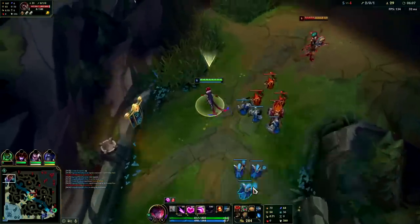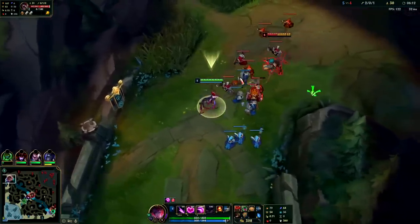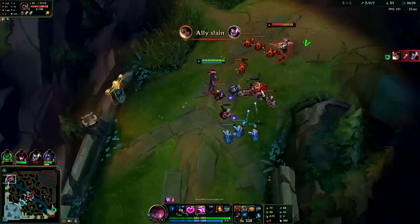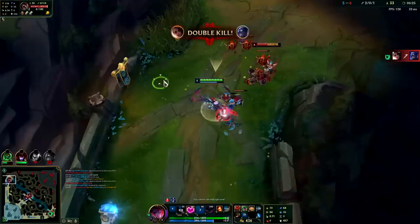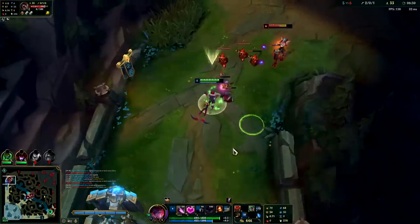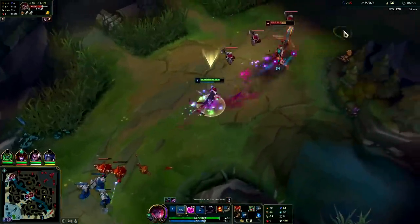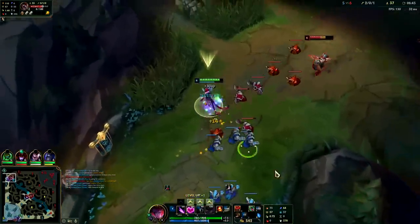You can kind of freeze waves on Evelynn, but you can't really poke the enemy if you're gonna freeze — that is the thing. Trying to proc my electrocute on him. Decent poke, moving really fast on these corruption potions.